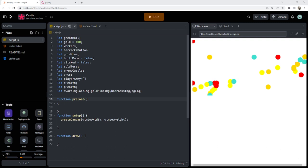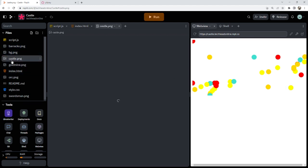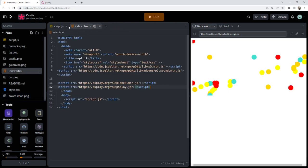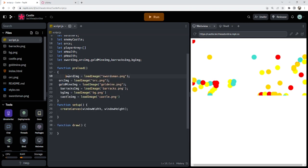Let's grab those pictures and drag them in. You can see I've got my little barracks, loads of stuff — a background image, some grass, the castle image, a gold mine, my orc, and my swordsman. Those are all our various images. I'm not going to bore you by typing it all out because by now you should know how to load an image. So I've got: swordsman, gold mine, barracks, bg, and castle.